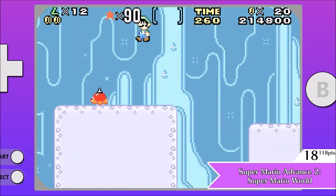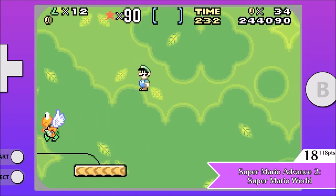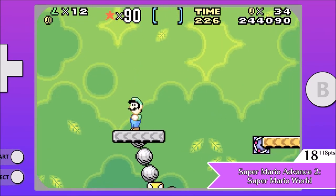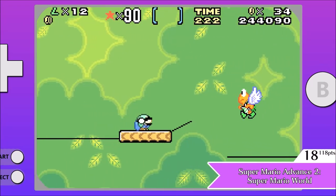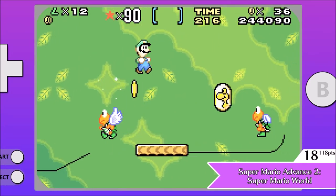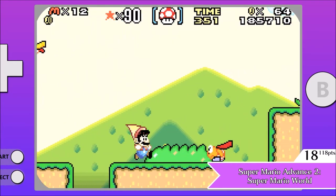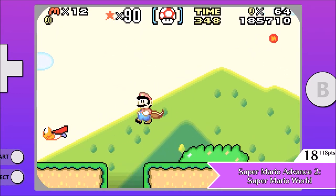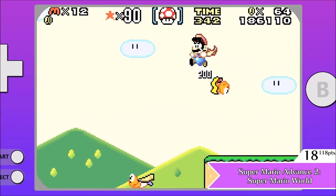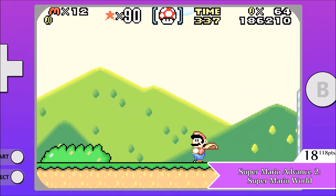The only major difference is the added option of playing as Luigi, who controls like he does in Super Mario Bros. 2, which I do not enjoy, but I know there are big Luigi fans out there. You also stay in Super form if you get hit while holding the flower or cape, unlike the original reverting you to Tiny Mario immediately, so it's a little bit easier. All in all, I would say skip this one unless you want to experience Luigi physics in Super Mario World — and even then, there's probably a ROM hack for that.